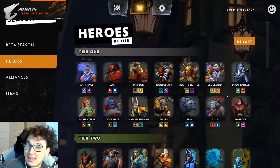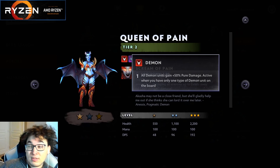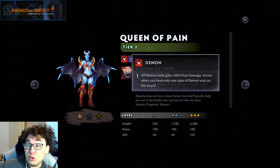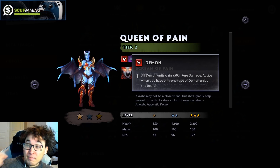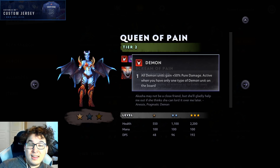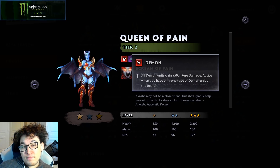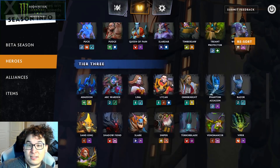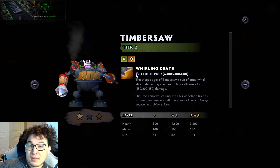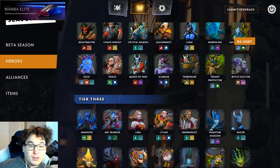I wanted to quickly breeze through the rest of the pure damage sources in the game — there's only a handful. The demon alliance deals pure damage on attacks as long as you don't have multiple different named demons. Keep in mind you can double up on the same demon — two Queen of Pains or two Chaos Knights won't cancel demon; you get both. You can also equip damage or attack speed items on these to increase the pure damage even more. Omniknight's purification and Timbersaw's whirling death also deal pure damage, going through the knight shield.